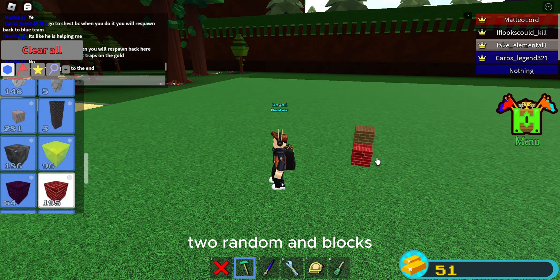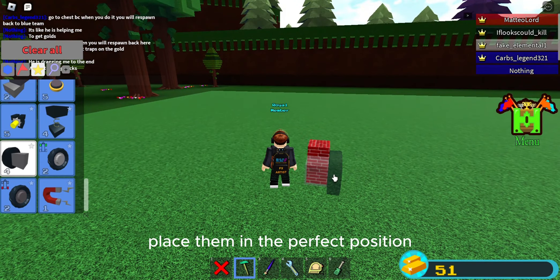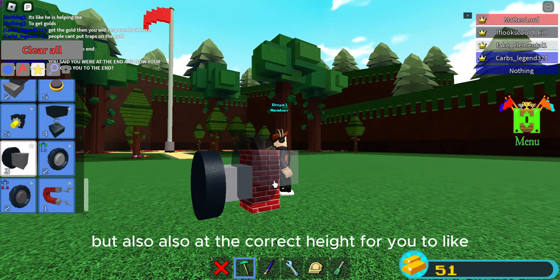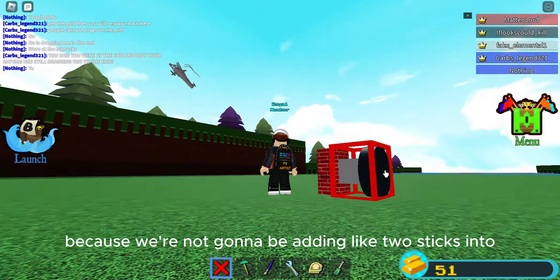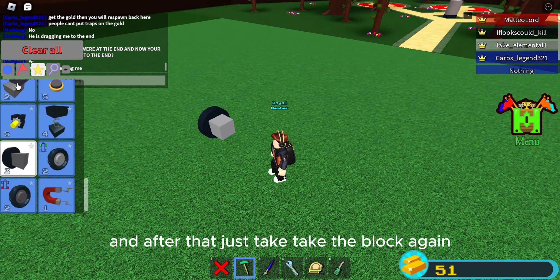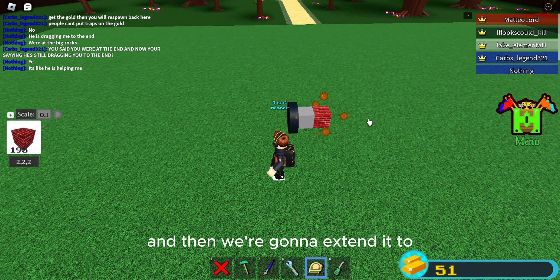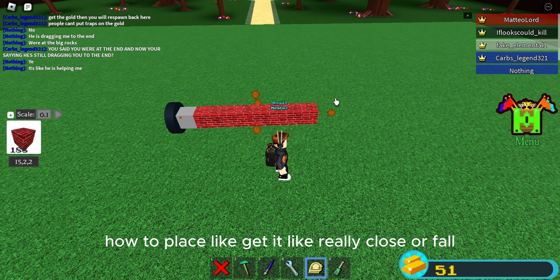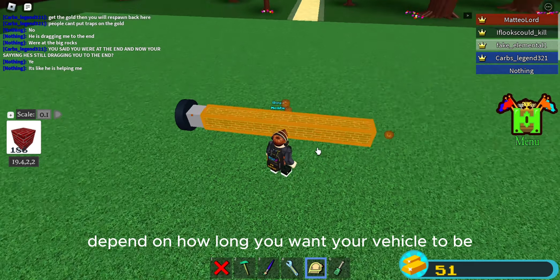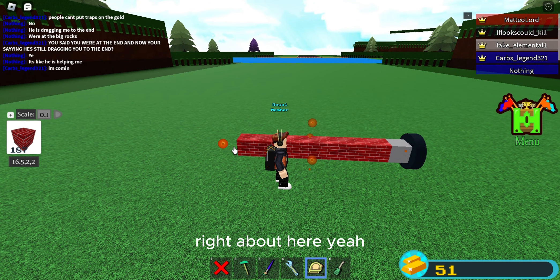Let's start the build by taking two random blocks and placing them on top of each other. Then get your old wheels and place them in the perfect position — not clipping into the ground, but also at the correct height so the car can move. Then take the block again, delete both of those blocks, take a new block and extend it to the right length. This is gonna depend on how long you want your vehicle to be.